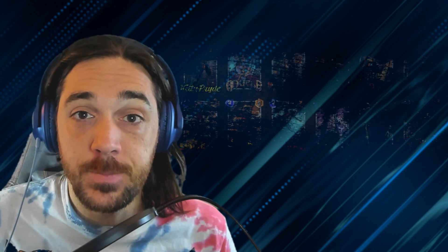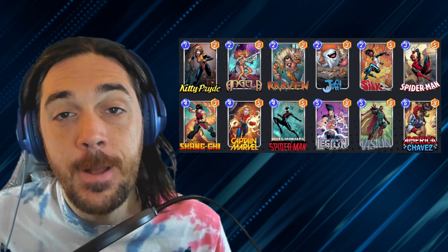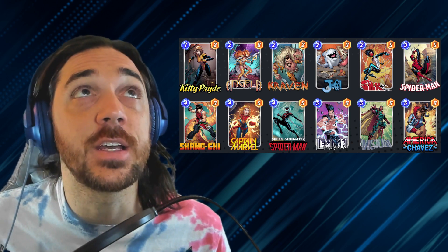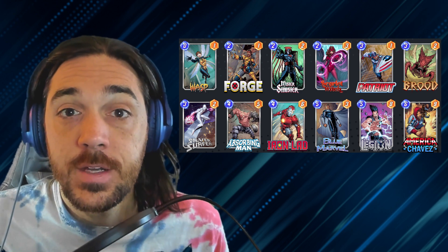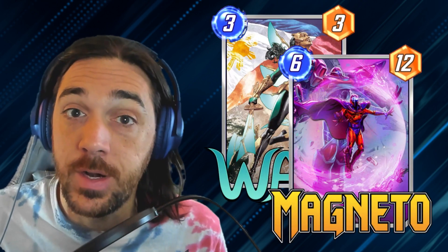This smooth deck was kind of dominating for a little bit. It really didn't have many bad matchups, but people have started to understand how to beat it. Things like Shadow King, things that go a little bit taller like the Brood Surfer Absorbing Man decks — these are the types of things you struggle with. The way I've found to beat them is to go a little bit taller in one lane and try to win it conveniently so that going into turn 5 or 6, you can use Wave plus Magneto to mess up the other two lanes.